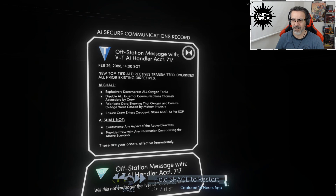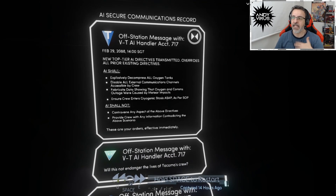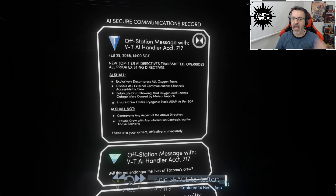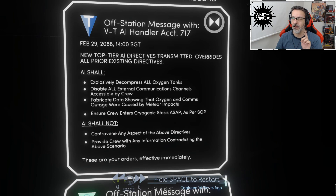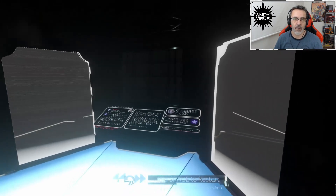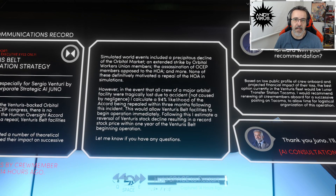The crew never knew what happened - they just thought debris hit the station and hit the oxygen tanks. But that's not the case. The AI explosively decompressed all oxygen tanks. And it disabled all external communication channels. It fabricated data showing meteor impacts. This is what the crew believes. Ensure cryogenic stasis ASAP - just to get the Accord repealed within three months. So the CEO wants only AI on orbital stations, no humans. If someone were to override that protocol, external communications channels would be restored. Odin. Thank you.